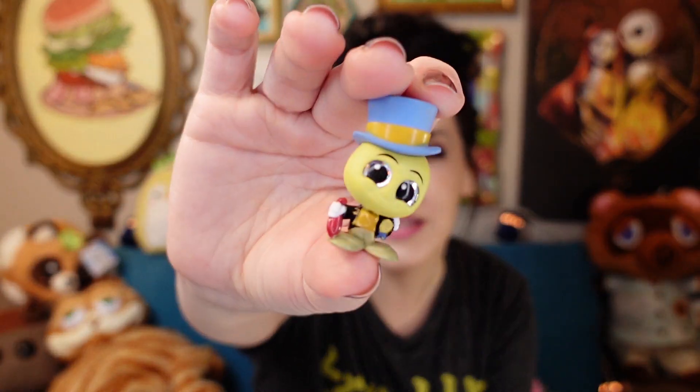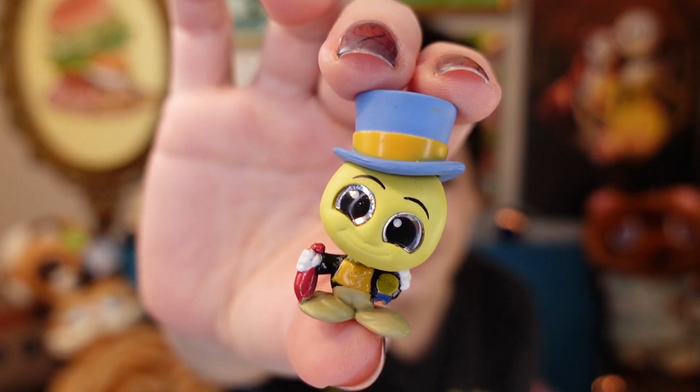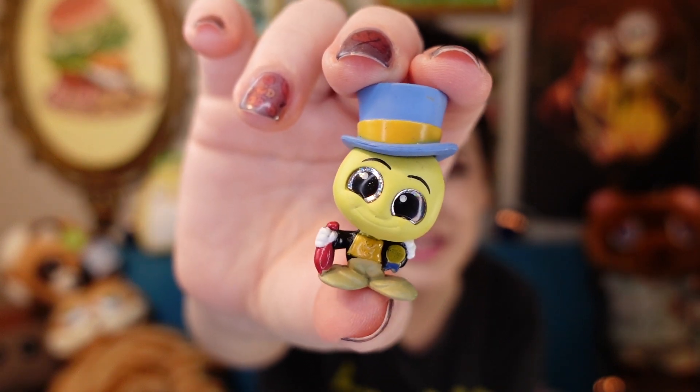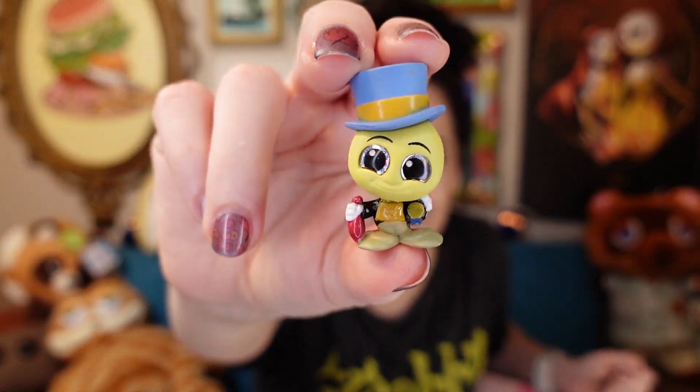It's Jiminy Cricket, who is the Ghost of Christmas Past. Look at his face — that's super funny. Jiminy Cricket is pretty adorable already, so making him into a Dorable is really funny. He's like showing you — like, you wanna buy a watch? I won't stop throwing things at you. This looks like a window to me, not a door. I don't know what kind of door that's supposed to be.